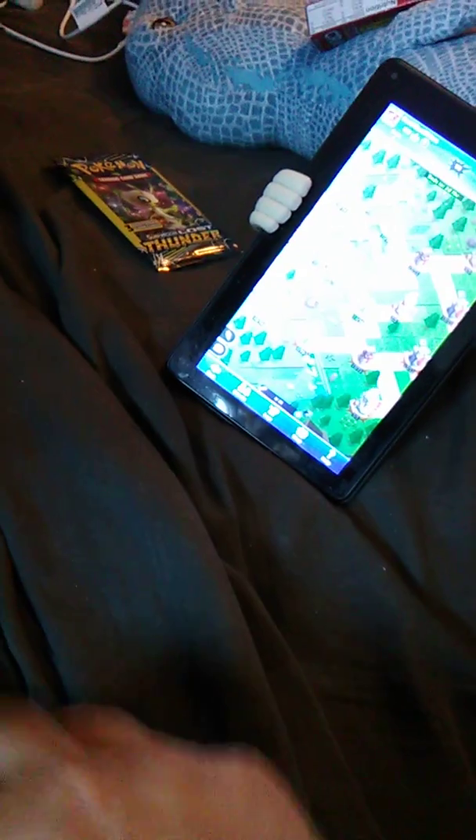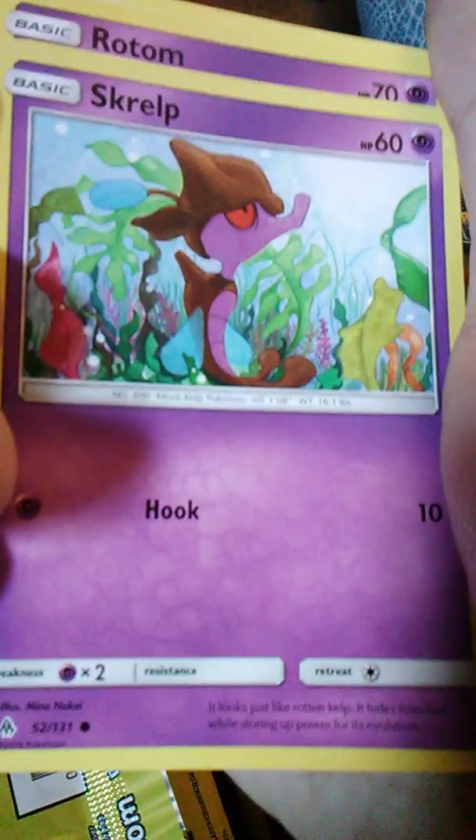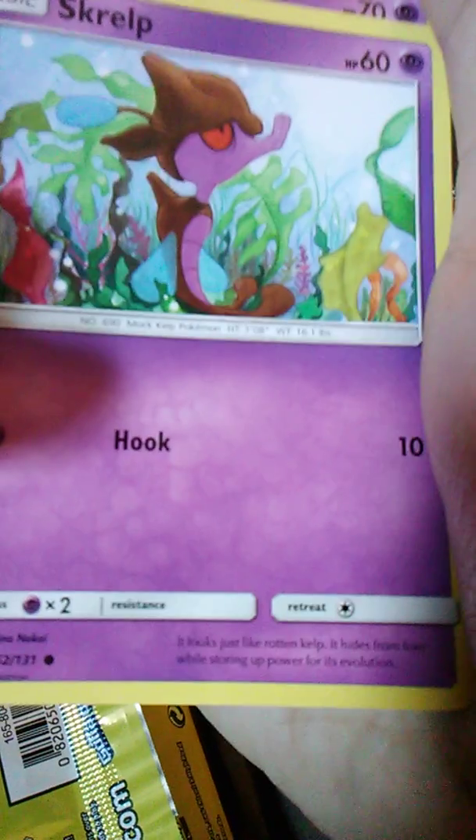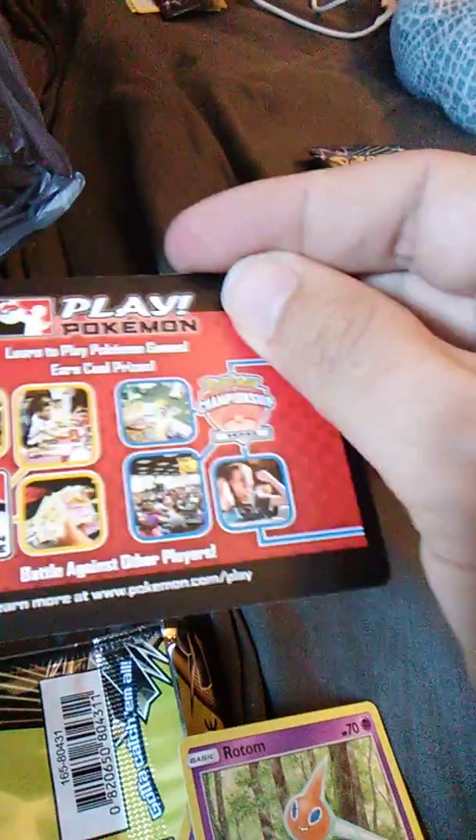This is Forbidden Lights. We have Scrope — I kind of like that one, it's a Seahorse with Hook. We have Rotom with Rotomotor and Plasma Slice — I'll have a slice of that. And Fighting Energy. The free card is red.